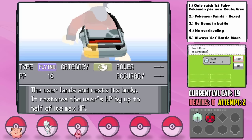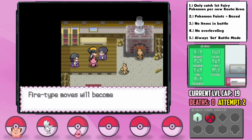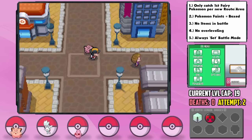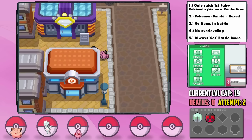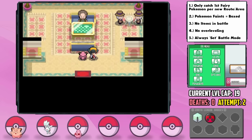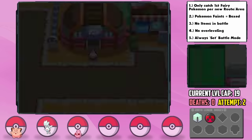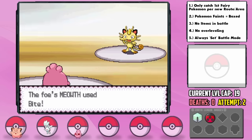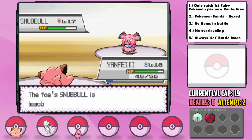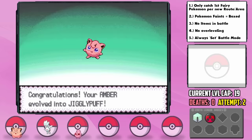After rescuing the Farfetch'd in Ilex Forest, we get the Charcoal item which should be useful later. A short trip brings us to Goldenrod City. I head to the Department Store to grab Protect, Light Screen, and Reflect TMs, and some Berries. The Normal-type Goldenrod Gym is upon us, and Amber performs well with STAB Headbutt at 70 power since Igglybuff is part Normal and part Fairy. Other trainers' Pokemon were also Fairy-typed in the Normal Gym, so Snubbull was a tougher challenge. Amber then evolves into Jigglypuff, adding great power and bulk.